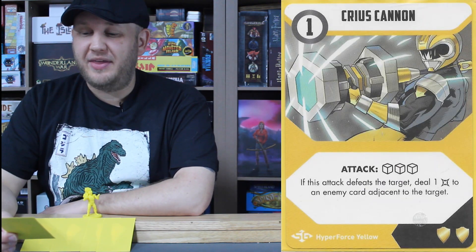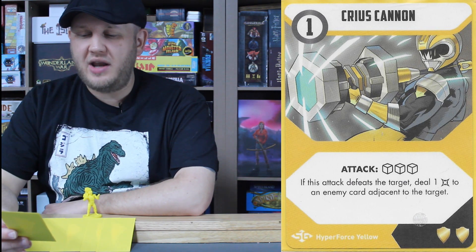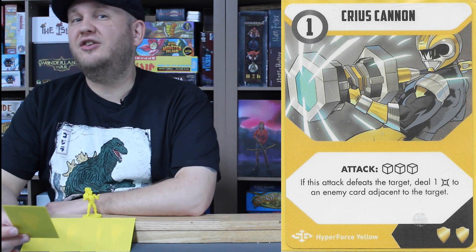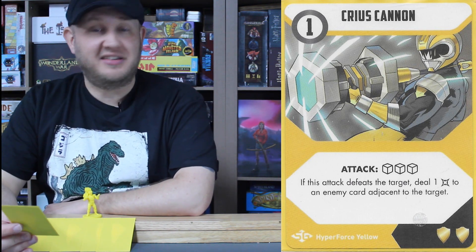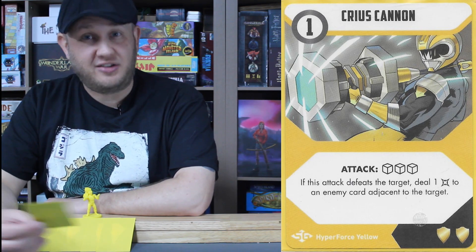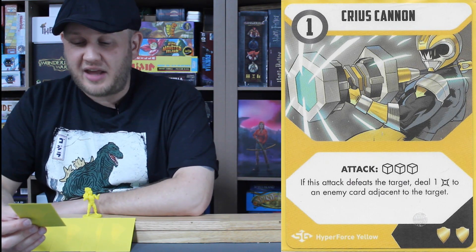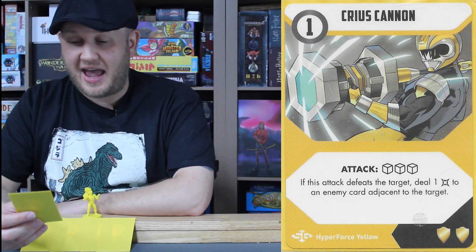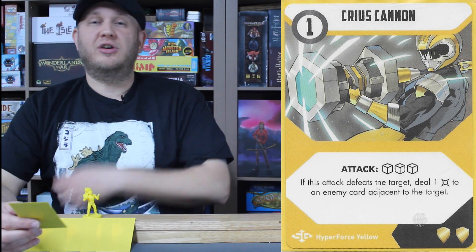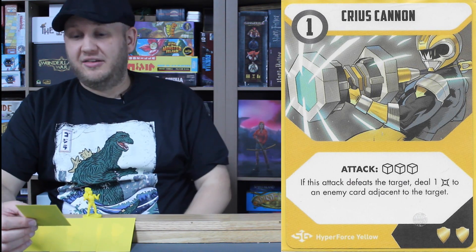Power weapon time: the Krius Cannon, one energy, three-dice attack. If this attack defeats the target, deal one damage to an enemy card adjacent to the target. That adjacent hit will bypass guard because it's an additional effect. It's still a solid one energy, three-dice attack, and hopefully you defeat it and deal that one additional damage to something left or right, knocking something else out as well.